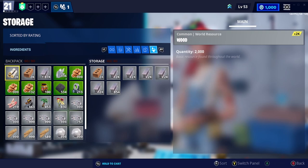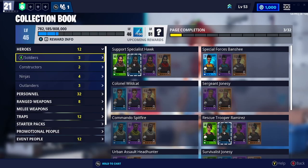Next up is your collection book. I'm going to briefly go through this because it's not something you really need to worry about in early Stonewood — there will be a separate link in the description covering it in more detail. Essentially, the collection book holds a copy of any hero and weapon in the game: heroes, survivors, defenders — pretty much all items will be available there. At some point you'll be able to purchase items out from the collection book and also include items in it.